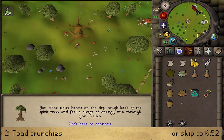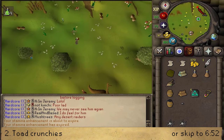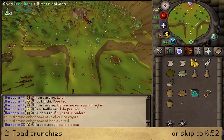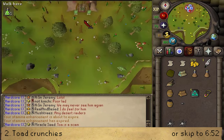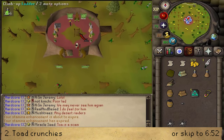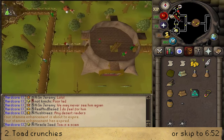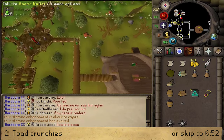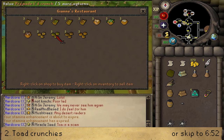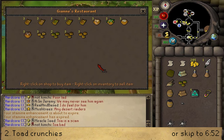Go to the Grand Tree, go to the first floor to the bank. Just north of the bank there will be some Gnome Waiters. Trade them and look for some Toad Crunchies — Pre-made Toad Crunchies. Buy one of those.